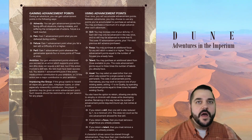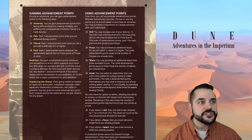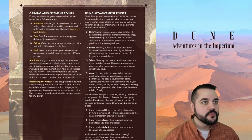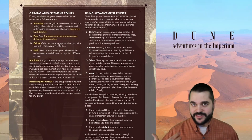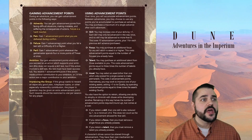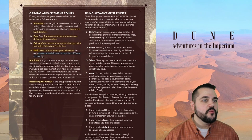How do we get those advancement points? Adversity, pain, failure, and peril — and also ambition and impressing the group. Adversity: you gain an advancement point from facing difficult situations, making mistakes, and suffering the consequences of actions — failure is a harsh teacher. Pain: gain one advancement point when you're defeated during conflict — being defeated doesn't mean death. Failure: gain one advancement point when you fail a test with a difficulty of three or higher. Peril: gain one advancement point whenever the game master spends four or more points of threat at once.